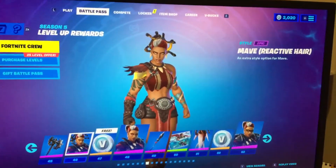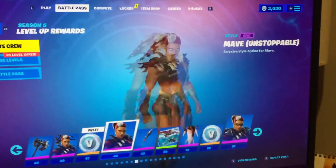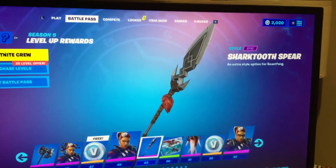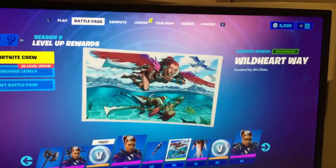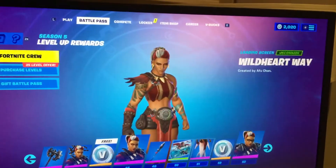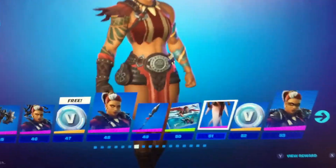Mave reactive hair - don't know what the reactive does - and then Mave Unstoppable, and then the Shark Tooth Spear, that's a good pickaxe. Wild Heart Away reactive - what the heck, it's literally - why is there a shark? That's crazy.